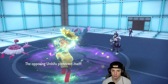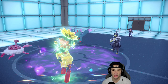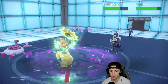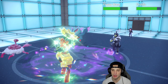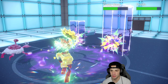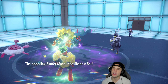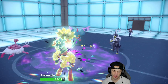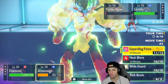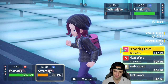Expanding Force fires — it should say bye bye to Flutter Mane no problem. Get off! You did NOT just survive on one HP — you did not! Luckily we did set Psychic Terrain. It could be a Terror type save, maybe dark, but still that shouldn't cut the damage that much.